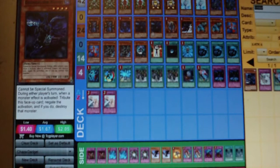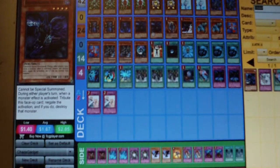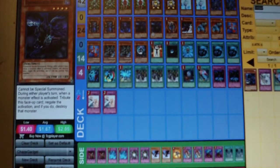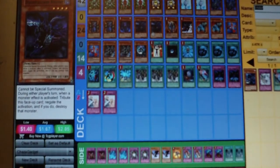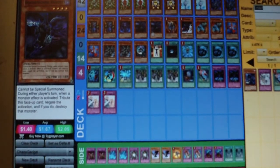My version runs two Doomcaliber Knights. A lot of people think Doomcaliber Knights are outdated because of today's meta, but even now Doomcalibers have a high defense. And even though they have to be tributed off when an effect monster's effect activates, at the right time their effect could still be devastating. You throw one on the field turn one and it's going to make your opponent think twice — instead of going turn-one Rescue Rabbit, they have to reconsider.